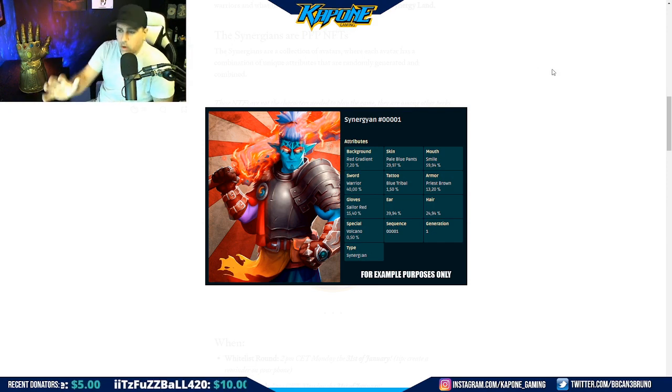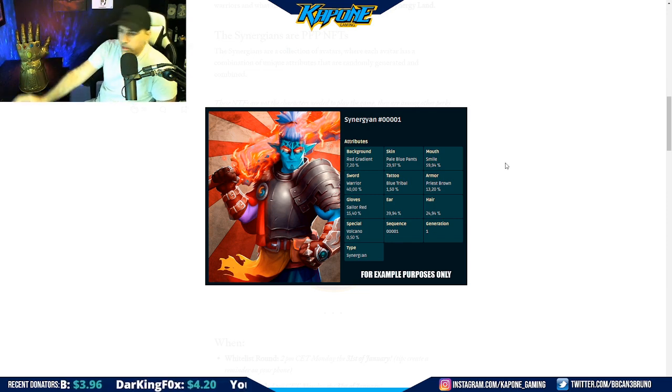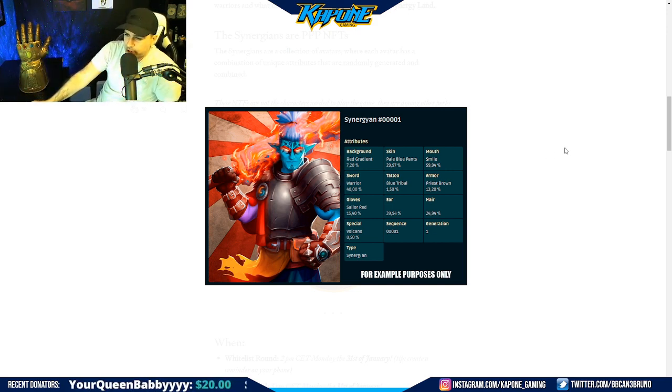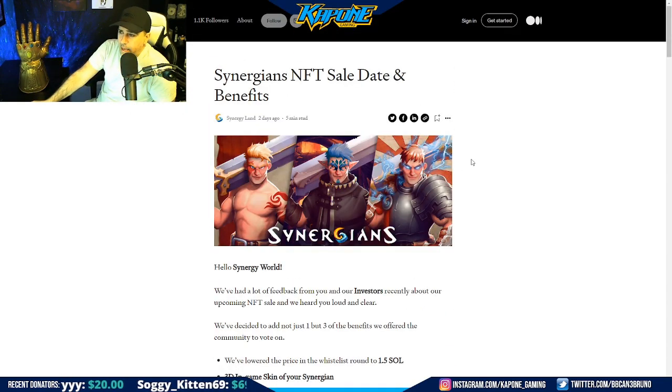All of these profile pictures are randomly generated. You can see the traits listed — the background, pale blue pants, a smile — and it shows the percentage of NFTs that have each trait. There's the warrior, the tattoo, and all that. It generates something like this, and this is what your in-game skin looks like as well.